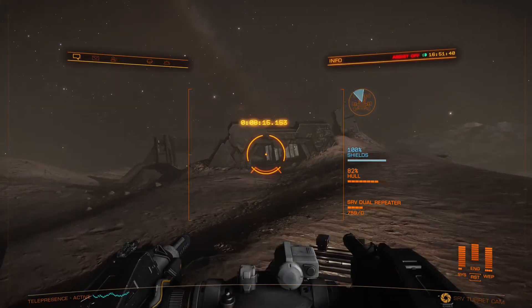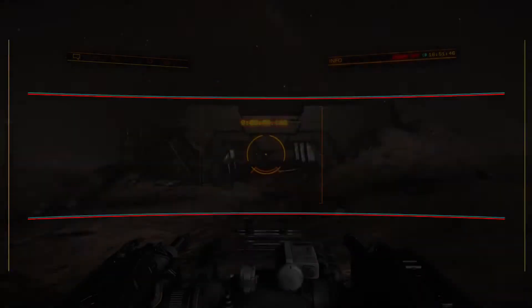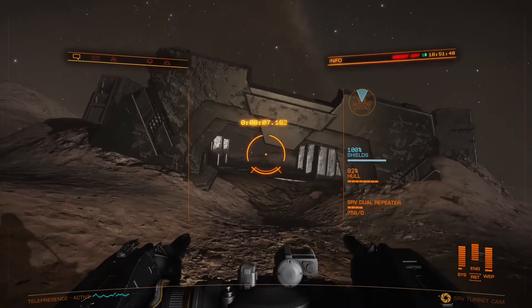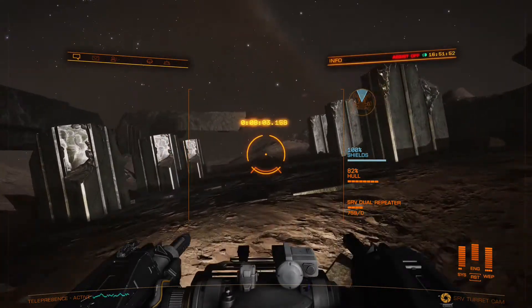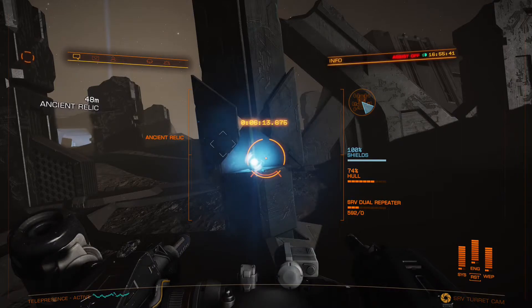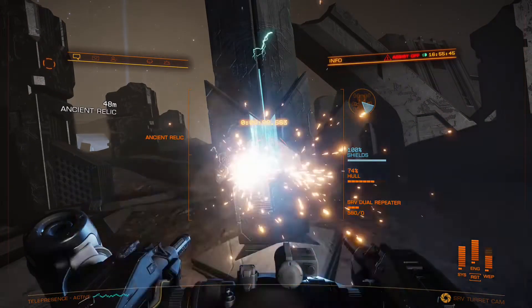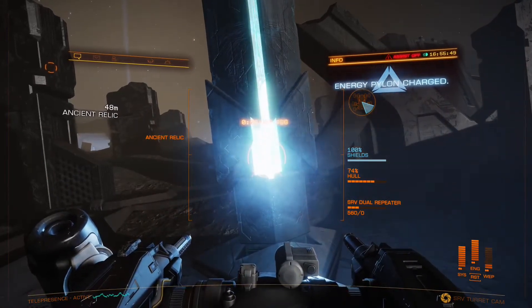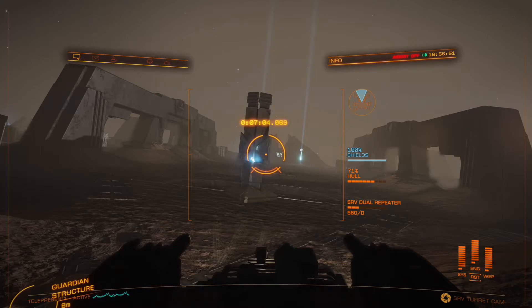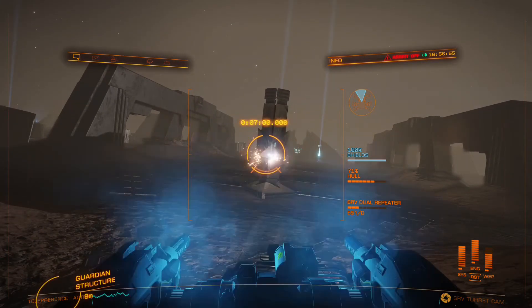Once you've gathered all the materials you need, you'll have to find a Guardian Pylon. Once located, it will come out of the ground occasionally with a Sentinel as well. Destroy the Sentinel before it destroys you. After you've done that, go back to the pylon and shoot the blue orb at the bottom of it. Once you've shot it, your computer will alert you. You'll want to repeat this process until all six pylons are charged.